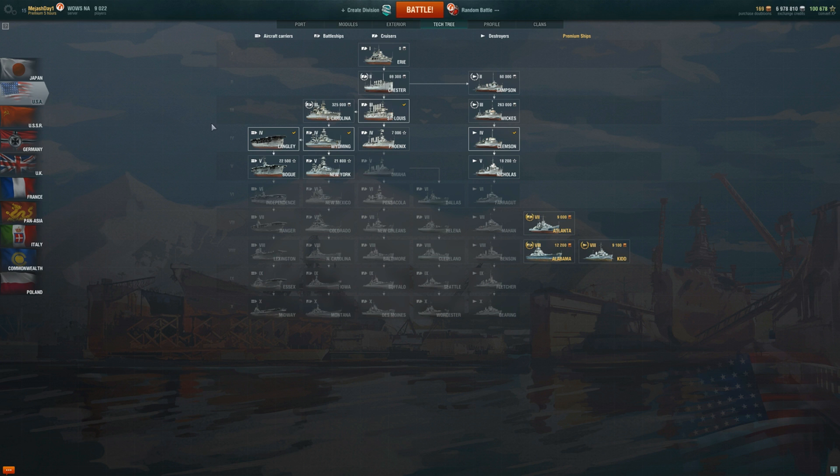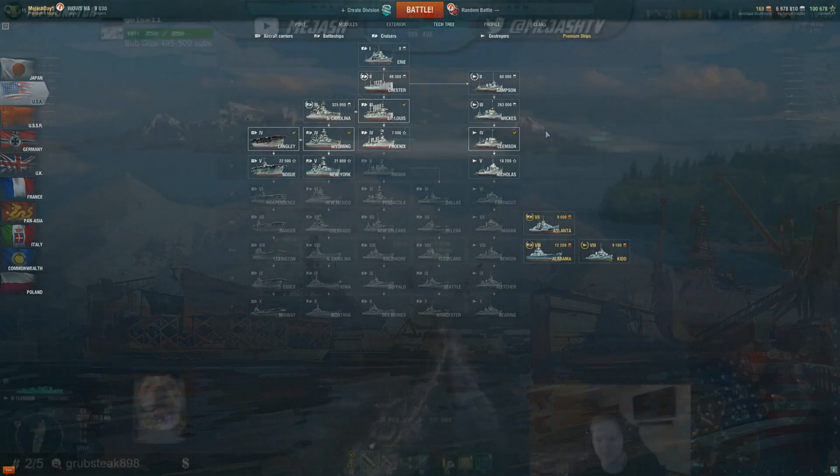There are four main classes in this game, with some subclasses we'll get to later. Let's stick with the pure basic classes: aircraft carriers, battleships, cruisers, and destroyers.